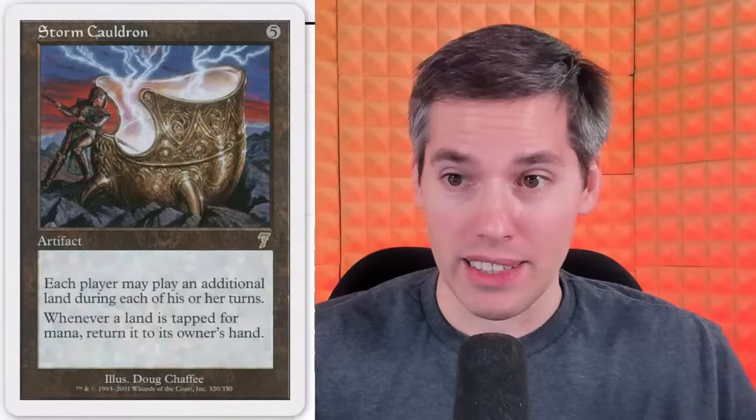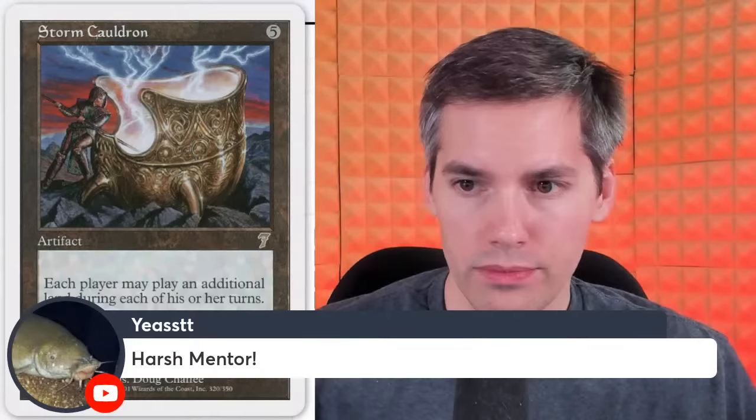Yeast with Harsh Mentor. Very harsh — red, 1 generic, 2/2. Whenever an opponent activates an ability of an artifact, creature, or land on the battlefield that isn't a mana ability, Harsh Mentor deals 2 damage to that player. Tapping land for mana — that's fine. Everything else is off the board. Forget about it. You're screwed.